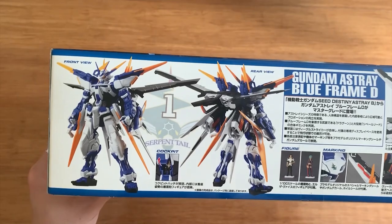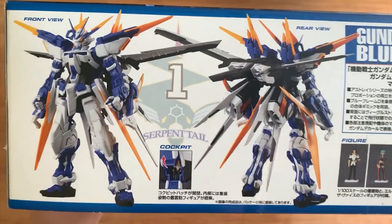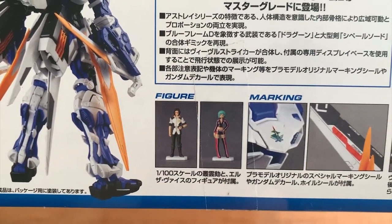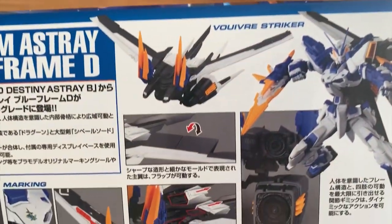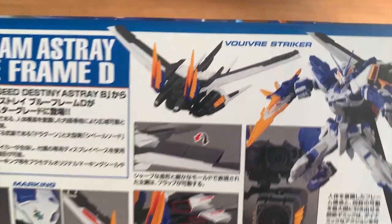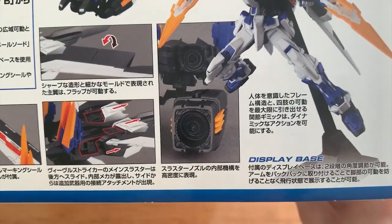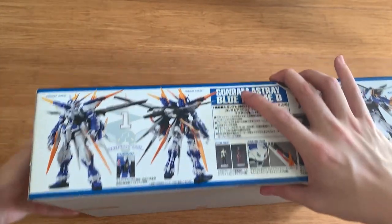At the side right here we can see the cockpit, which of course features the Master Grade detail where it has a pilot actually sitting inside the cockpit. Down here we have the Astray B series — this time it came with two figures. And then the markings are shown here as well. We can also see the Vorvorse Striker — I don't know how to pronounce that, somebody please help me. Essentially it's the Doragong system that sticks on the Striker backpack. And there's a display base as well, but I'm not going to use that display base because I have the Doragong formation base for this kit.